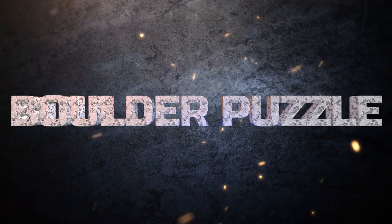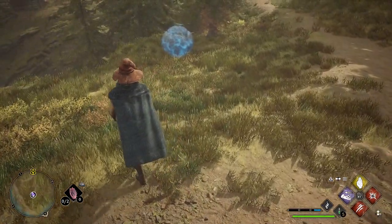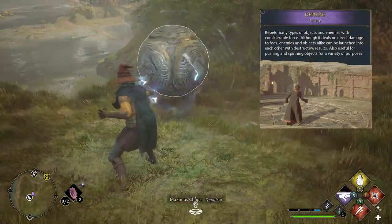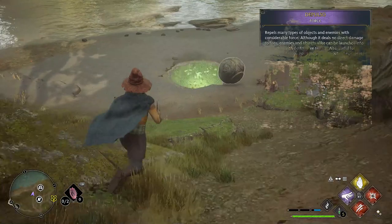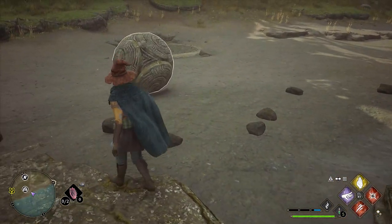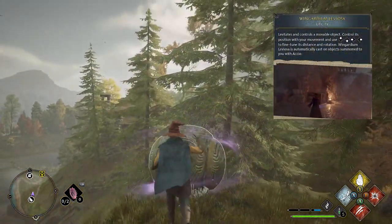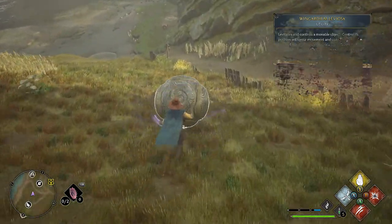Next is one of the more fun ones — the boulder puzzle. As soon as you see an absolutely huge boulder, you need to get it to the very end of a small course. It can be easy or a little tricky. You can use Depulso to knock it down the trail and land it into the hole; if not, guide it back in. I found later that you can cheese it a bit with Wingardium Leviosa — with this you don't have to worry about the course much, you just pick it up and guide it exactly where it needs to go, which makes things a whole bunch easier.